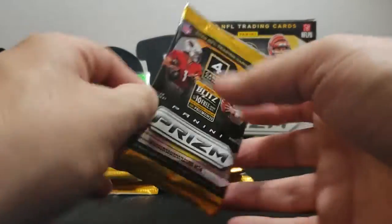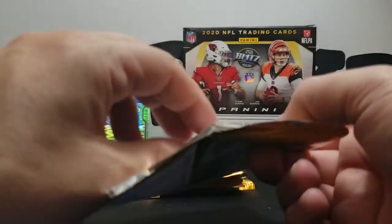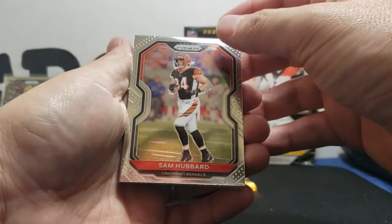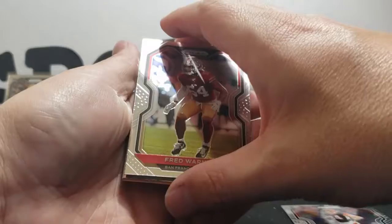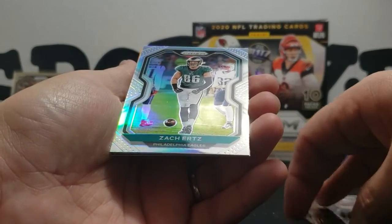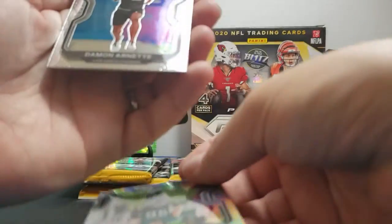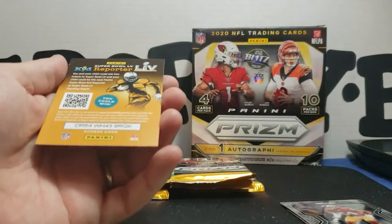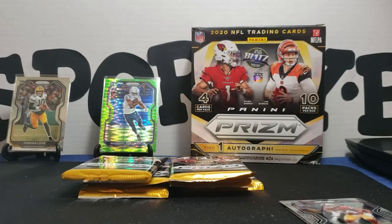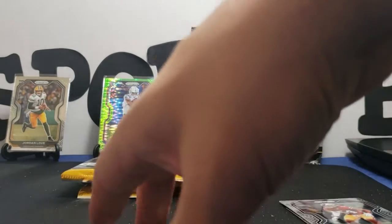There is an auto in here, I don't know exactly where it's at, but I guess we'll find out shortly. Starting off with a Sam Hubbard base, Fred Warner base — this one's gonna be a Zach Ertz silver, that is nice! And behind that we're gonna have a rookie. Zach Ertz is really the guy you want to get — unless we got him, we'll take it, we're happy about it.